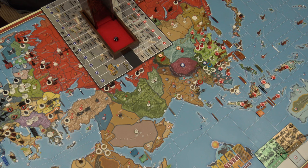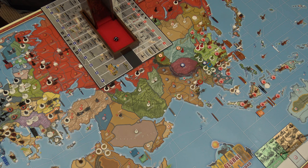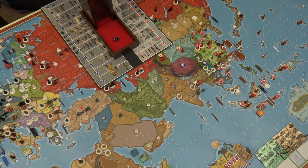Controlled minor recruitment role: I've got the Netherlands at three — one point for the Netherlands, one for Dutch Lesser Antilles, and one for Suriname. Going to PBE to generate my two tech roles for radar and wartime economy and my Dutch recruitment role. I failed both tech roles — rolled a two for radar and a six for wartime economy — and rolled an 11 for my recruitment role. Abysmal failure on my roles this turn.